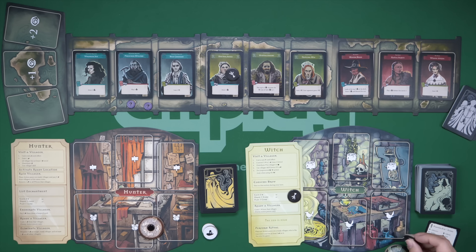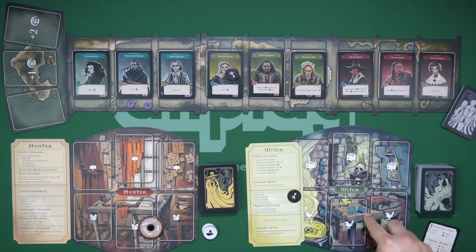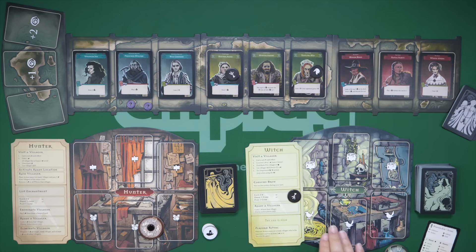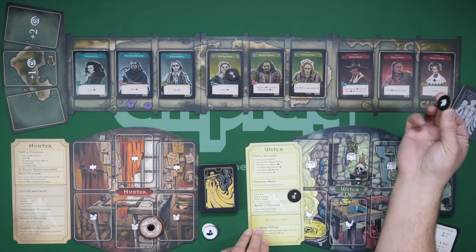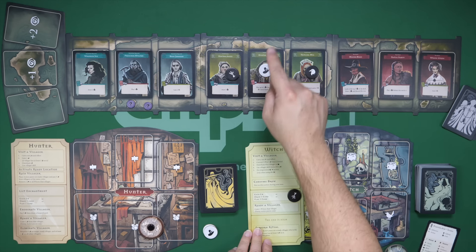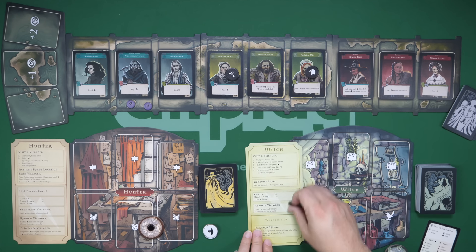Playing a card entails paying its cost and putting it wherever it goes, or triggering it and discarding it. If you use the special token and have a familiar in play, when you visit a character you can also enhance their ability based on the familiar in play — you can add a little something extra. The other action available is to ready a villager: remove a token from a villager so they can be used again. If your opponent is blocking a character you really want, you can take this action to remove their token.